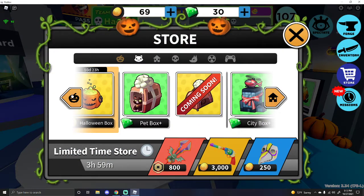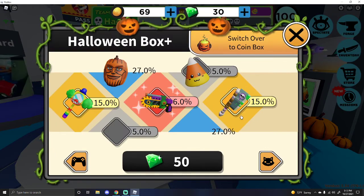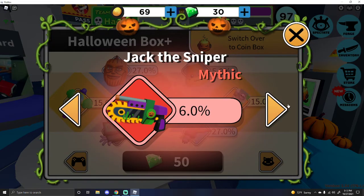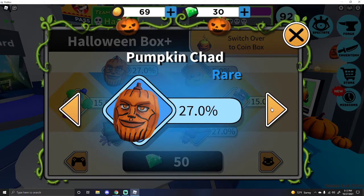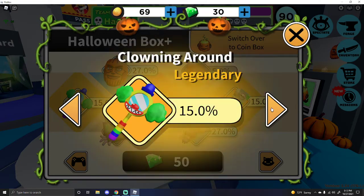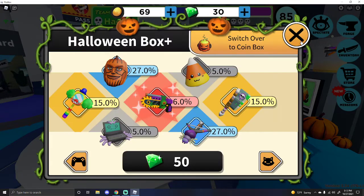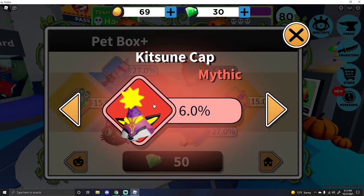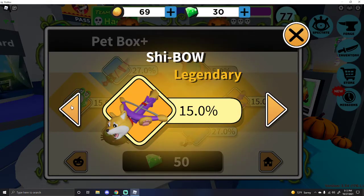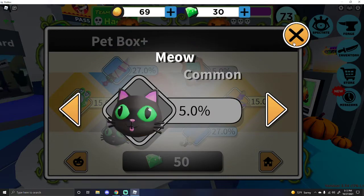Pet box — my coins! Let's see what's in this Halloween box. Oh my god, is that a gun that looks like the... a pumpkin chad, really. I can see what's in the pet box — it's a mythic hat. I don't really care about the hat; I just care about the knives and guns.